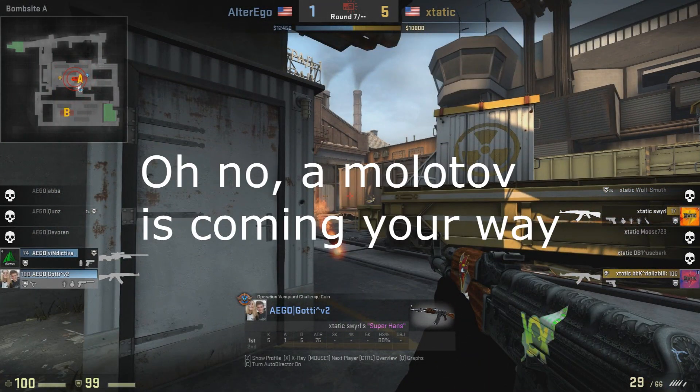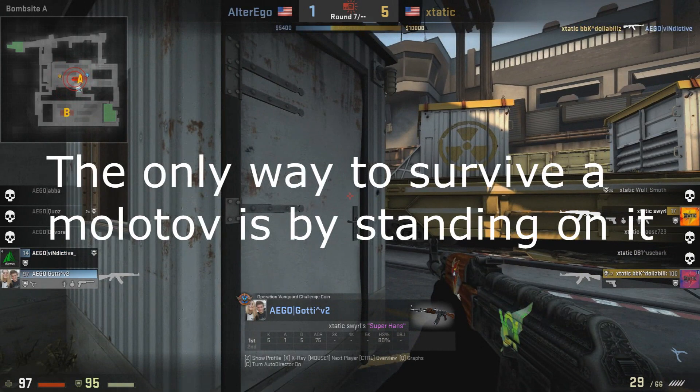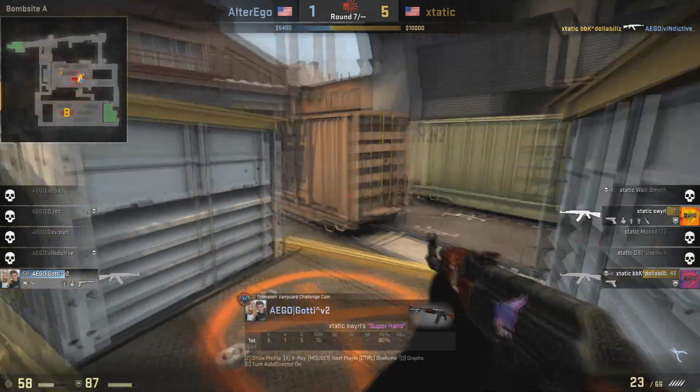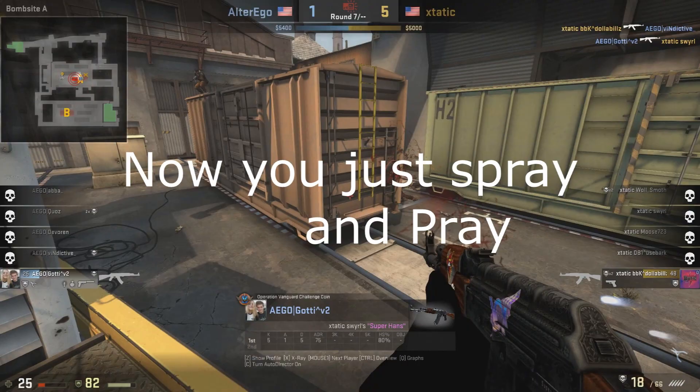Oh no, a Molotov is coming your way. The only way to survive a Molotov is by standing on it. Now you just spray and pray.